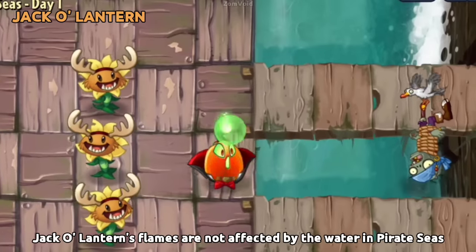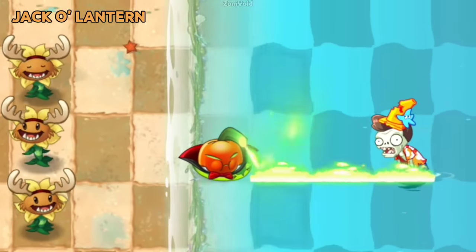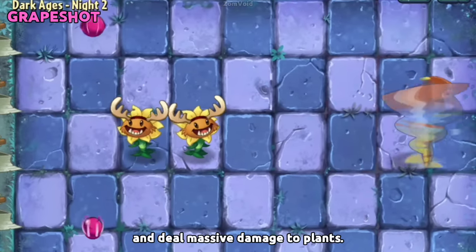Jack O'Lantern's flames are not affected by the water in Pirate Seas and Big Wave Beach, nor do they receive any penalties — which makes no sense. Jester Zombie can reflect the bouncing grapes and deal massive damage to plants.